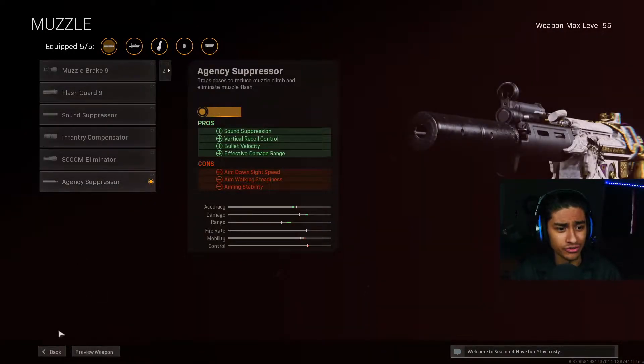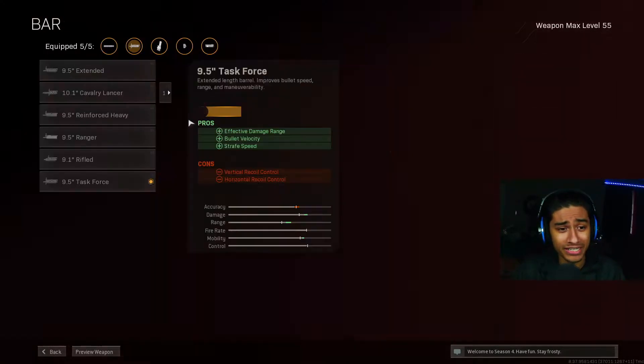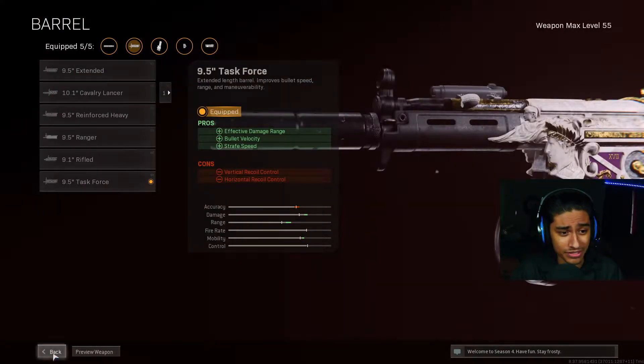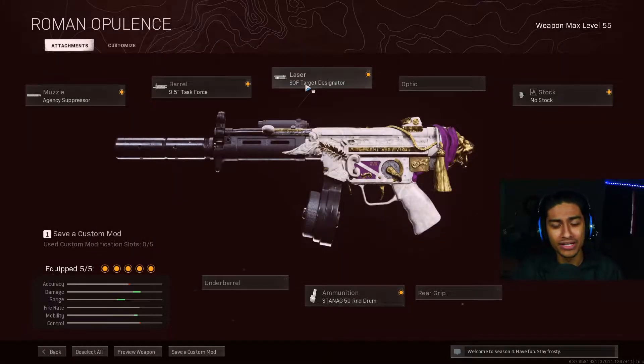We got the Agency Suppressor — of course the best suppressor in the game. We got the Task Force barrel — we want that extra damage, that extra bullet velocity. Everybody else runs no barrel; that's just cap to me, to be honest. Next up we got the 50 Round Drum mag — you already know everybody's running that.